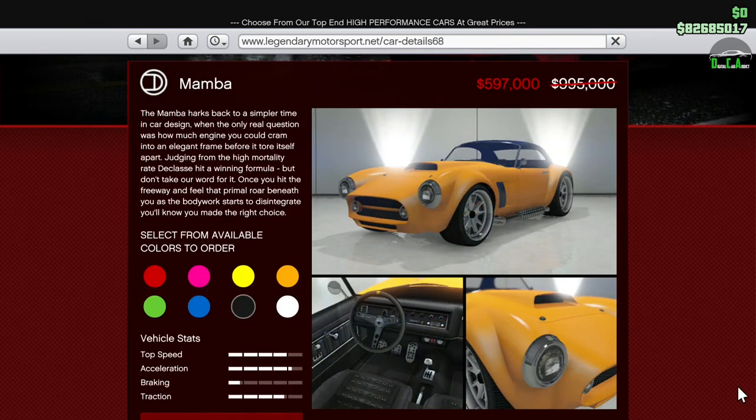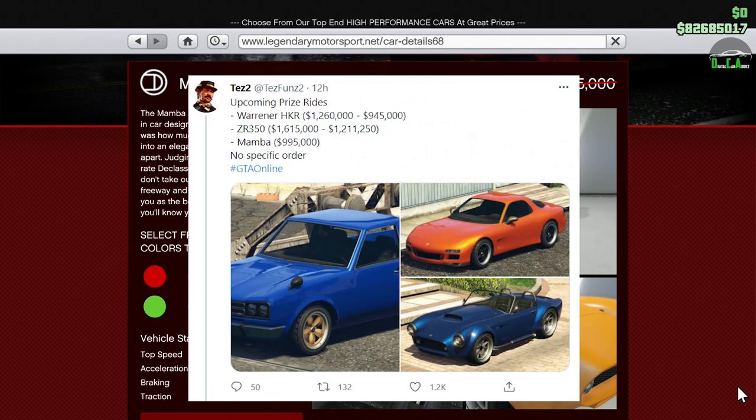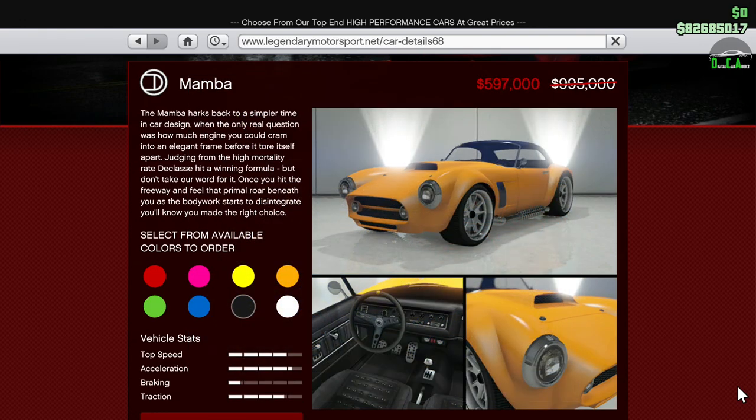Next up, we have 40% off the Mamba. This car is in the sports classics class — it's a pretty quick car, but the handling isn't very great. If you want this car, I'd recommend holding off, because according to TestFunds2 on Twitter, this car will be a future prize ride car in the LS Car Meet.